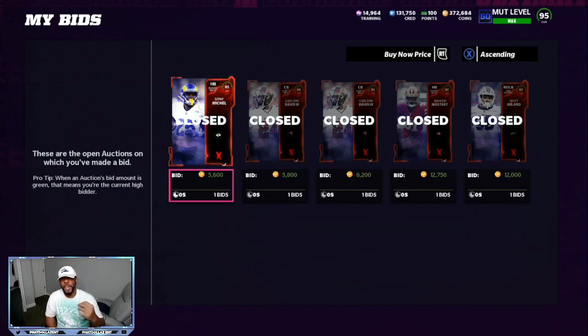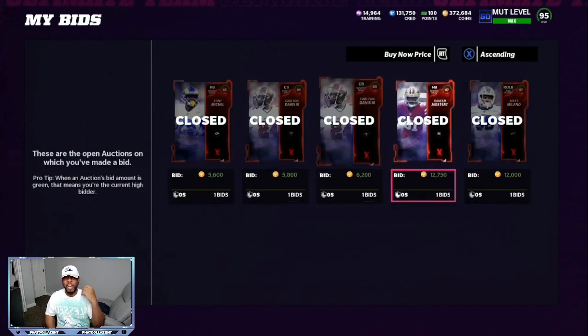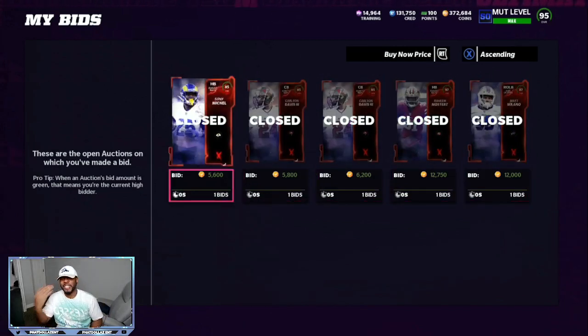The first thing I've been doing for very easy coins is the Most Feared sets — the 90 overalls. Now that the playoff program is getting ready to release with the final phase of the cards, a lot of the Most Feared 90 overalls went up, mostly the linemen. I spent about 41 to 42,000 coins, and I did this in about three to five minutes right before I pushed record. If you take about seven to ten minutes, you can find cheaper prices and make a way bigger profit.